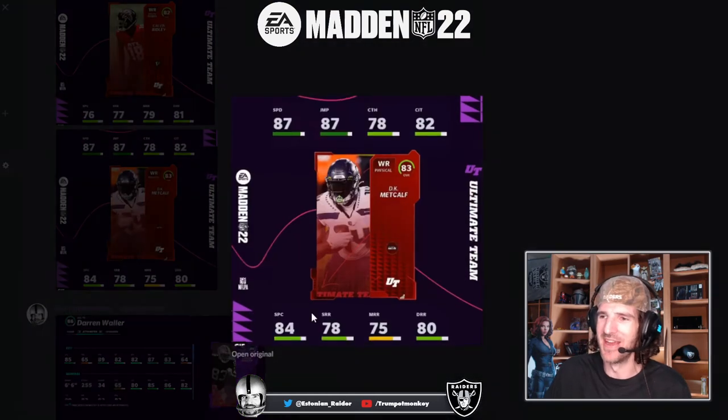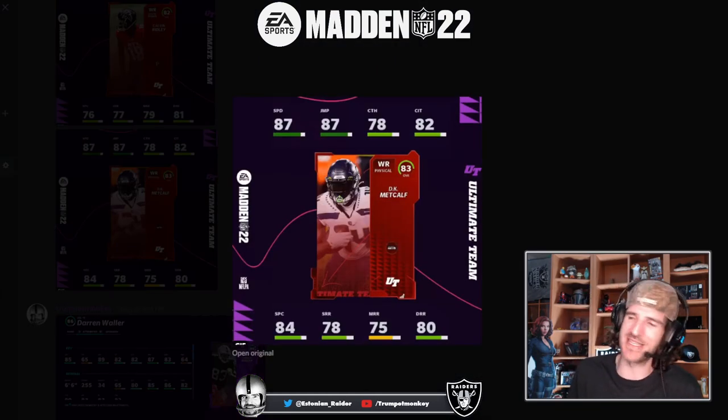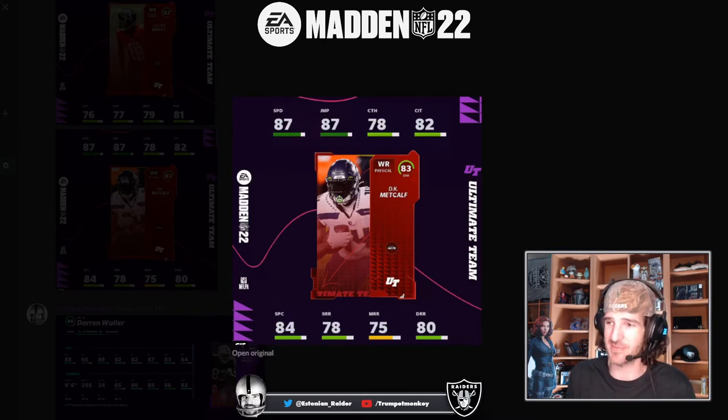That isn't the only news - we got Metcalf at 87 speed, which is phenomenal. DK is more than likely going to be 89 speed on a lot of Seahawk themed teams, powered up with a plus one speed boost from at least 25 Seahawks in your lineup. And they gave him a physical wide receiver archetype.